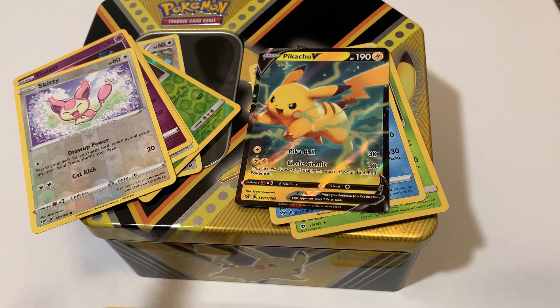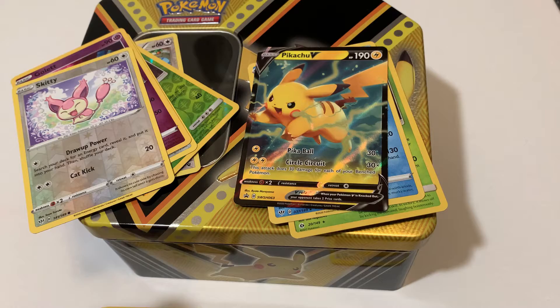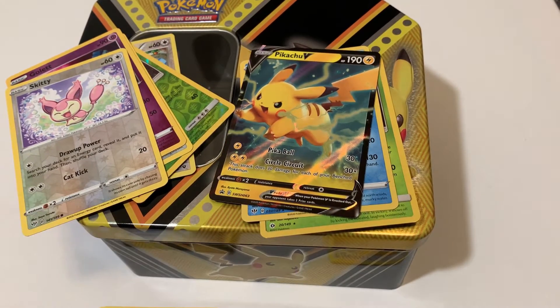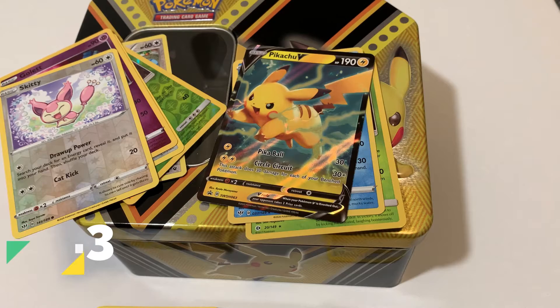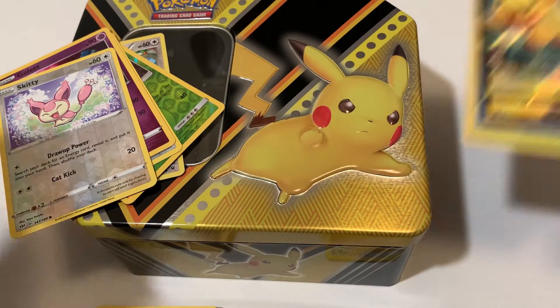Overall, it was cool, but nothing special about the pack itself besides five packs. I thought the boxes were cooler because they had the big card and a little more gimmick to it. I do like the tin though — I'm going to give it a 7.3. The tin is cool, it's solid, you can store stuff in there. And if you're a big Pikachu guy, you got Pikachu right on the front. That's the review.